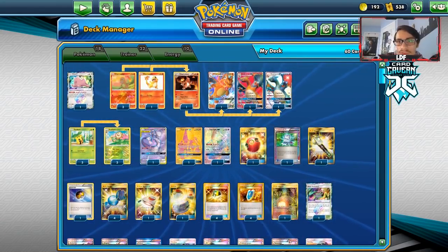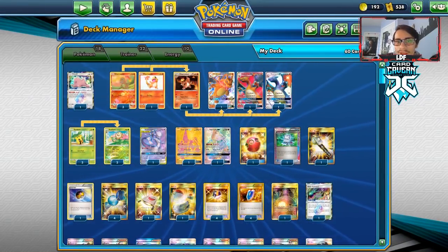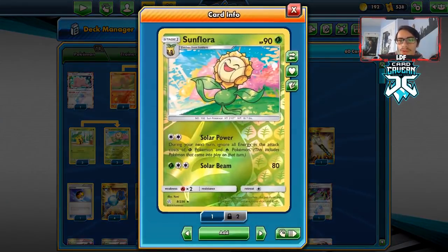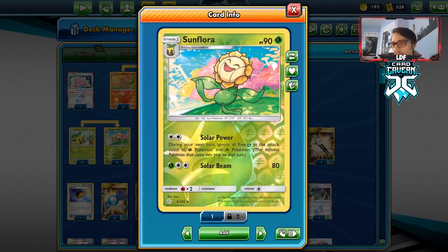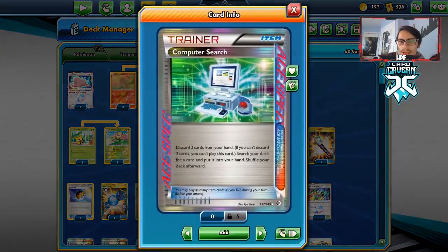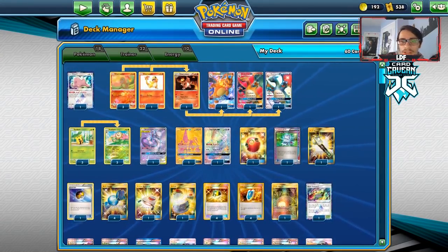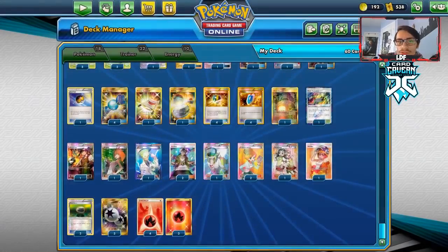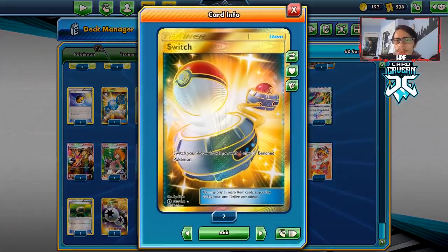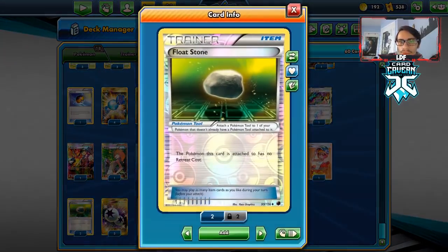You can play Alolan Ninetales to get Rare Candies, or play Rosa if you want. In items: 1 Cherish Ball to find Charizard or Lele, 1 Computer Search as the Ace Spec. Originally I played Life Dew - the idea was to put it on Sunflora, use Solar Power, not give up a prize card, and then get 200-300 damage for free. Took it out because it was barely being used. 1 Field Blower to get rid of tools, especially things that put Pokemon above 300 HP. 1 Level Ball to search Sunkern, Charmander, Charmeleon, or Sunflora. Playing 4 Rare Candies, 1 Stretcher, 1 Switch - once you do 300 damage you're stuck in the active spot, so Switch plus 2 Float Stones let you move. 4 Ultra Balls and 4 VS Seekers.